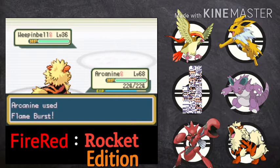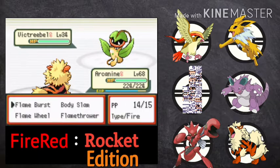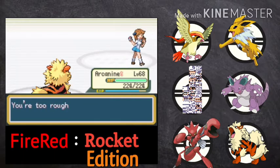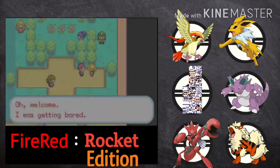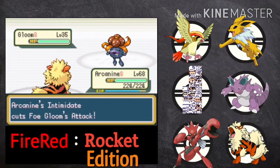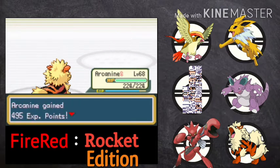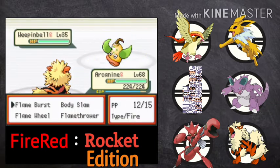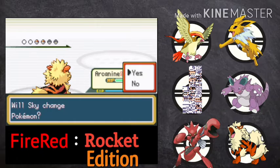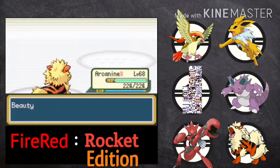Let's start the gym challenge by defeating a couple of trainers here. Level 36 — no problem, let's go for Flame Burst. At level 34 only — that's okay. One trainer is down. I don't want to steal. I am actually thinking — if we steal a Pokemon from a gym leader, maybe they will cancel my trainer card just like Trainer Red's trainer card was revoked. So that's why I am not stealing from anybody when challenging the gym.